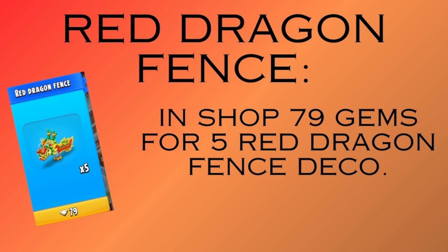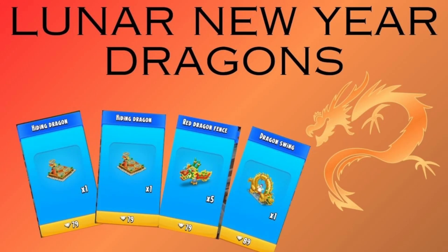Next is the Red Fence Dragon — this is stunning. This fence is going to be really cool, I think for something like Halloween when you want to spook it up a little bit. It's in the shop for 79 gems for five dragon fences. It looks awesome and I think it could really be put to use for a spooky or Halloween farm design.